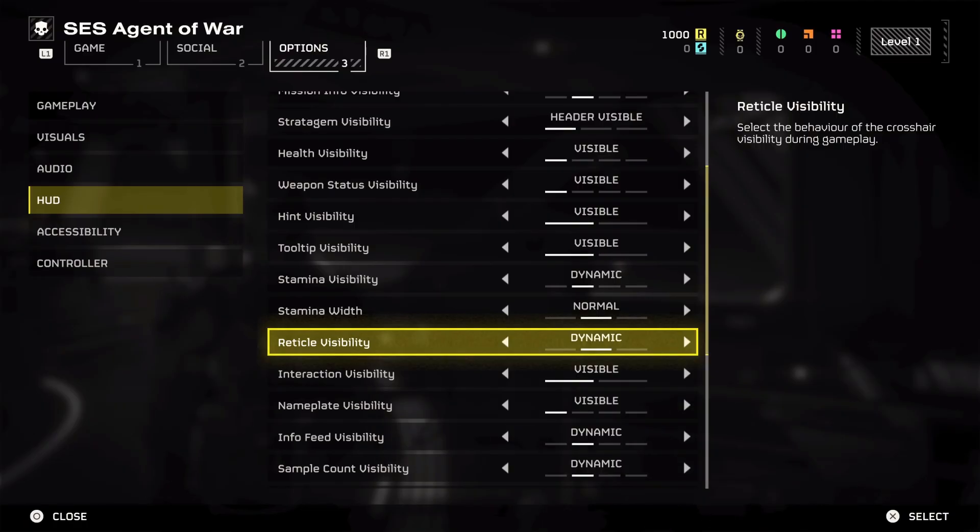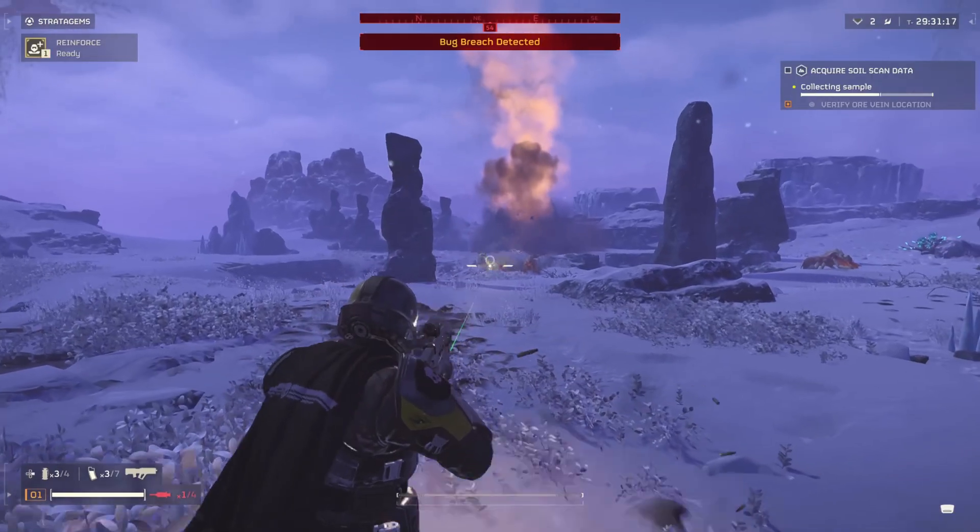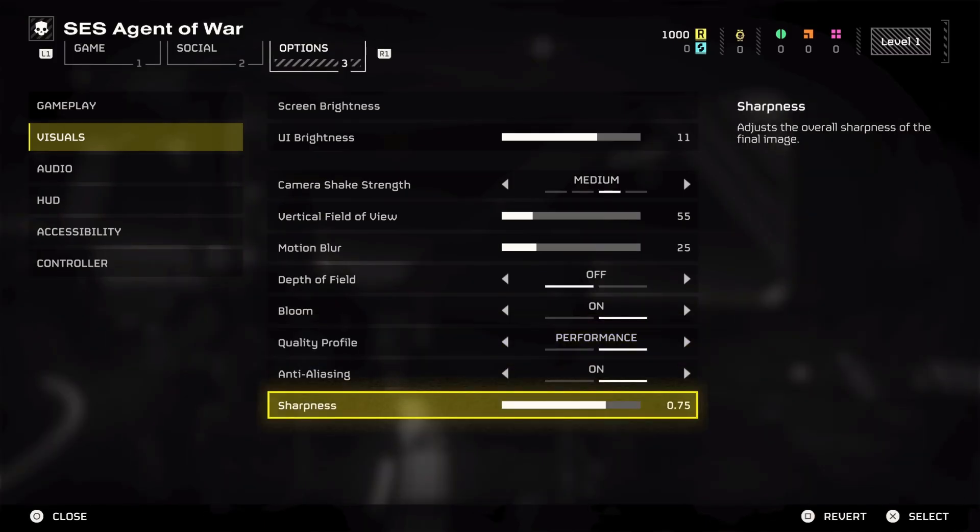I also played around with the graphics settings in the game. Lowering the resolution, toggling V-Sync, reducing particle effects, and dialing down the overall quality settings helped with the crashes.